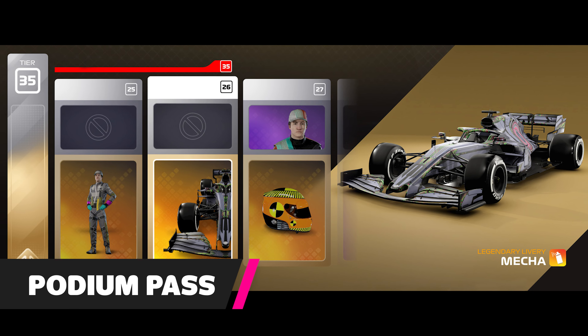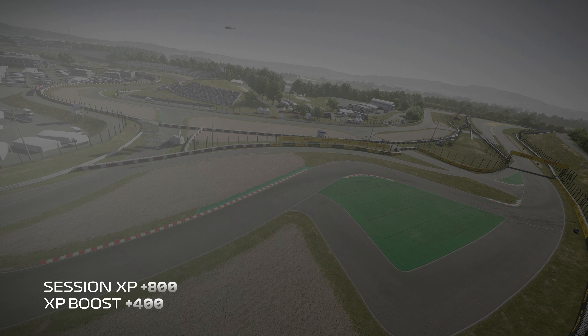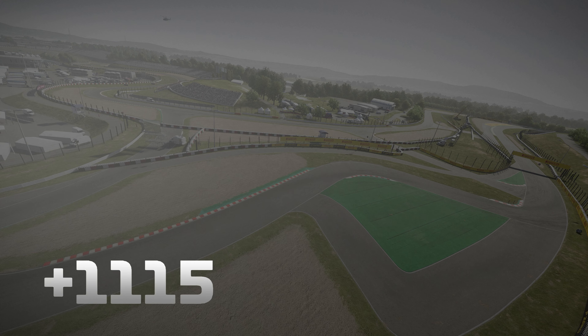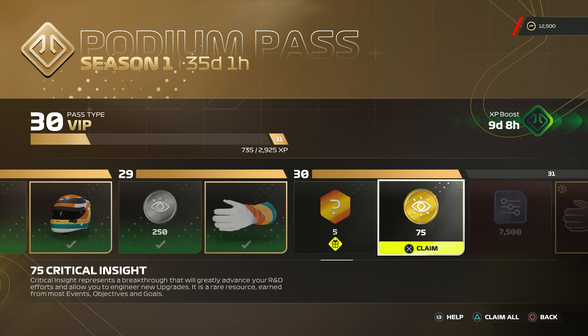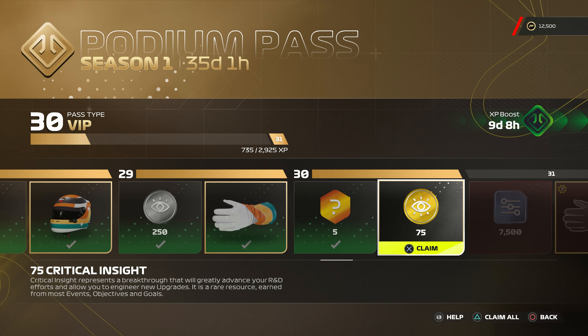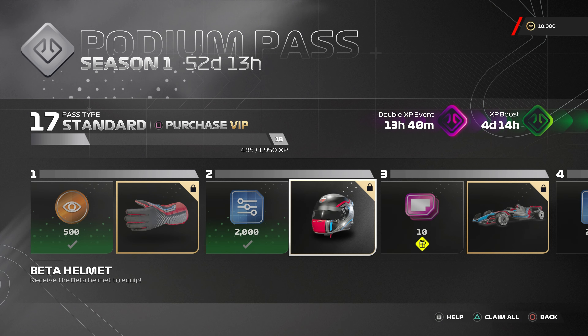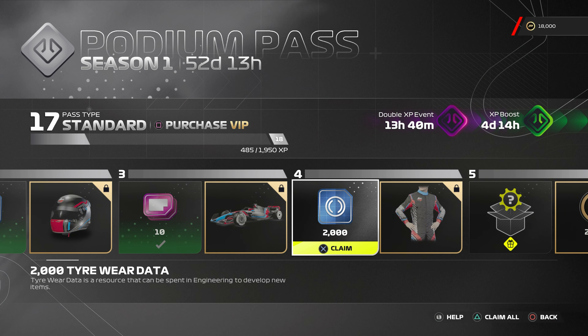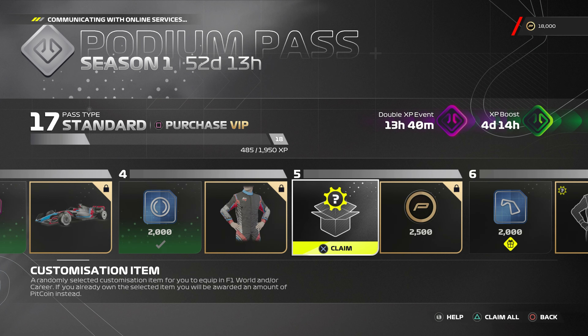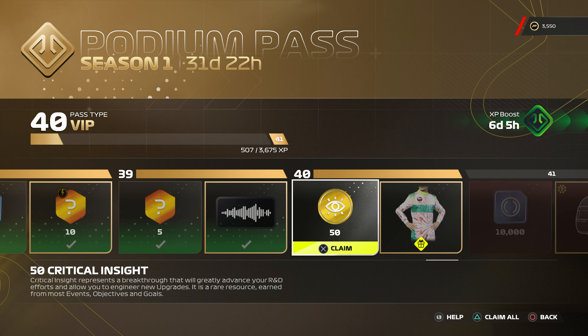The Podium Pass system is nothing new, first appearing in F1 2020. You earn experience points after races in any game mode, which raises you through the ranks, unlocking cosmetic items for your avatar, car livery or podium celebrations. What's changed this time is that the free tier rewards are directly related to F1 World, including setup data, insight, contracts or legendary car parts — and that also means Critical Insight in nice juicy dollops.